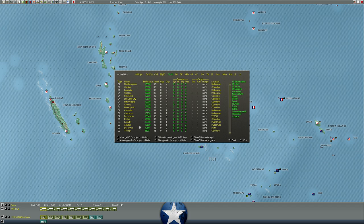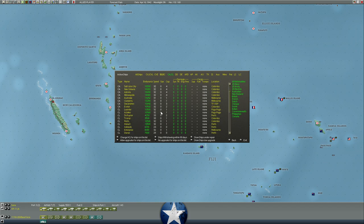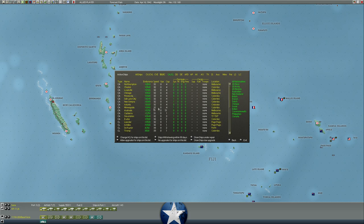Some of the Dutch ships, like De Ruyter, are down at Perth. They're kind of all over the place. I think Houston is the only one of the ABDA ships that was sunk.